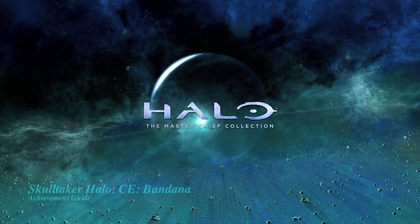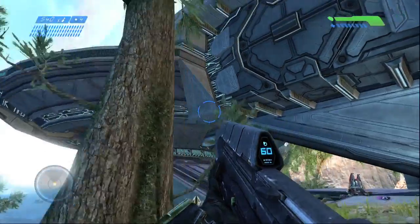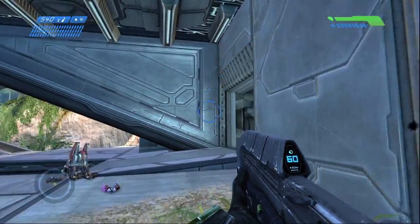Hey everybody, it's John here from VidGamiac.com. Here we are today back in the Master Chief Collection grabbing the Bandana Skull. This is in Halo CE and it is done on the level of the Silent Cartographer. It is the second skull in this level.